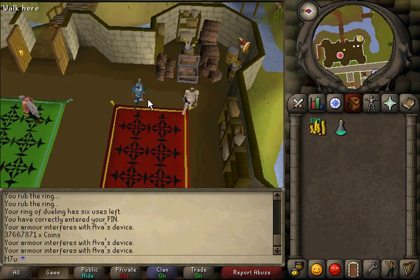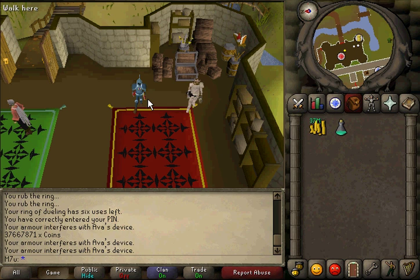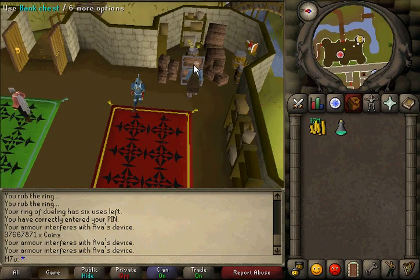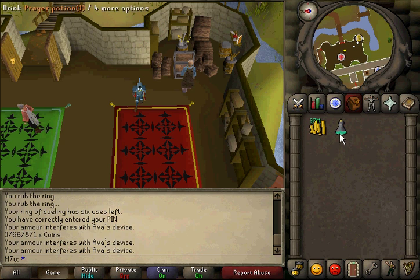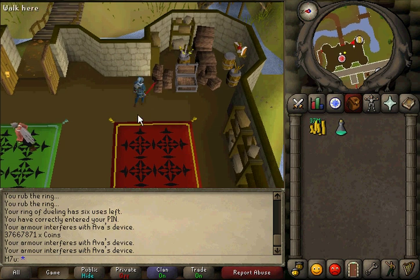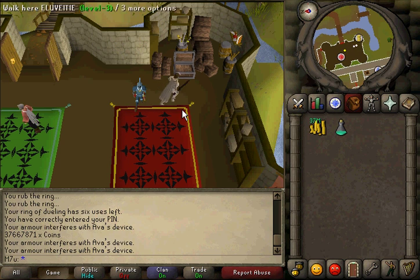I don't know why more people are not taking advantage of this method. The best thing is, prayer potions sell almost instantly. If you go stand in World 2 or World 1 at the West Bank where they sell all the herblore supplies, I was selling prayer potions for 13,000 GP apiece yesterday and purchased all my three doses for 8,100 GP apiece. That is an enormous profit. It took me a half hour to sell 3,000 prayer potions — it's such an easy, quick way to make money.